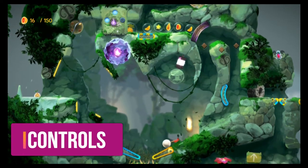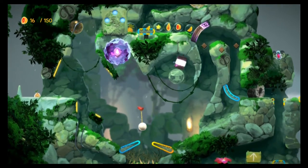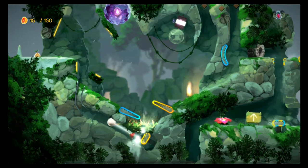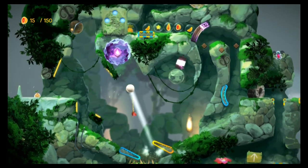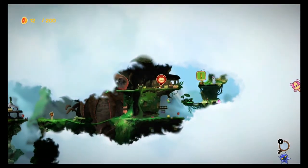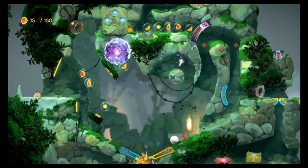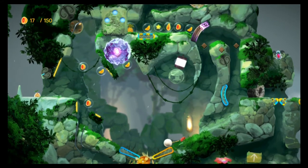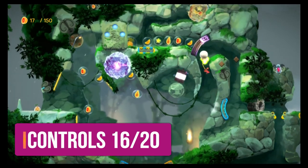The controls in Yoku's Island Express are nice and responsive and work very well. You move with the left stick, blow your horn with the A button, use the ZL button to activate blue bumpers or flippers and the ZR button to activate orange ones. The Y button opens up your inventory and X your map. Most importantly, the flipper controls, when in the pinball sections, are as responsive as they need to be and the ball mechanics do not feel too floaty. Considering that the pinball is not the main part of this game, it's nice to know that they got these parts feeling just right. Controls receive 16 out of 20.